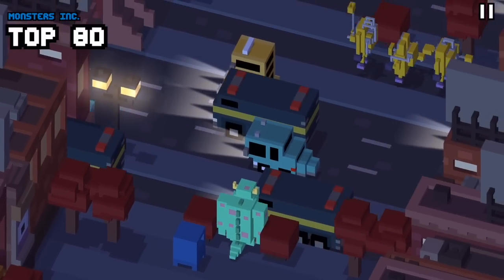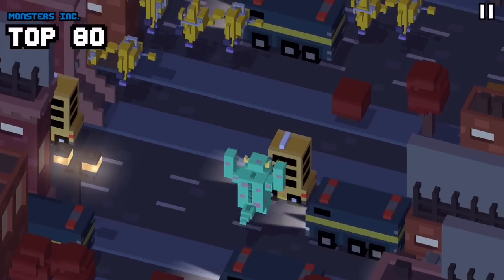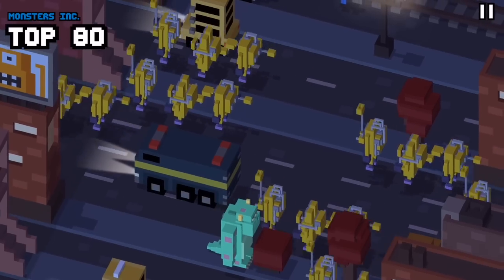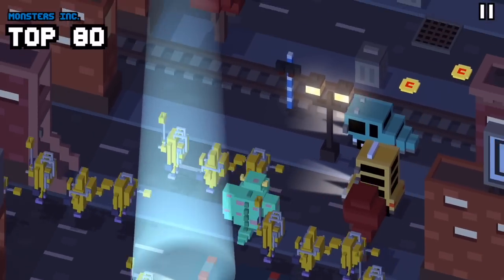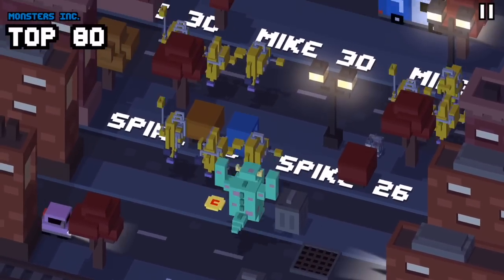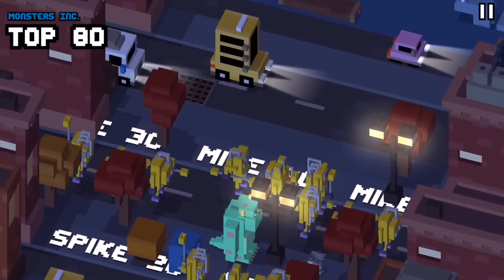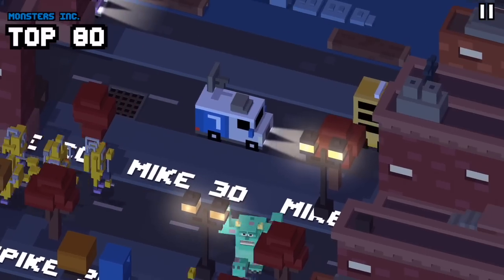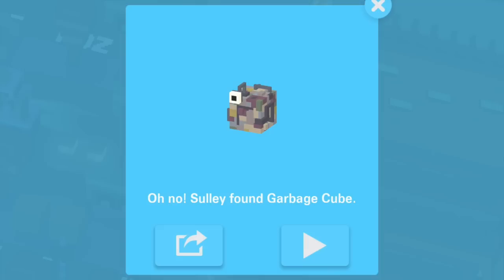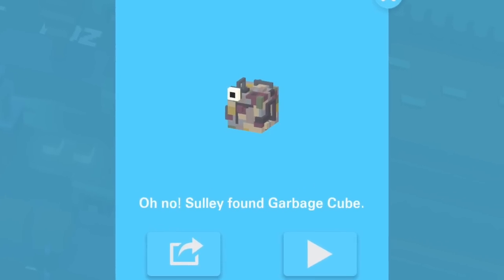The second one is Boo as a garbage cube — that silly part of the movie where Sully thinks that Boo is a garbage cube and he gets all emotional. Hop along the level and keep a really close eye out because it's going to be hard to find. There should be a little piece of garbage — right there next to the lamppost. Have Sully hop over it and he'll start to cry, and then the next time you die you will unlock the garbage cube.